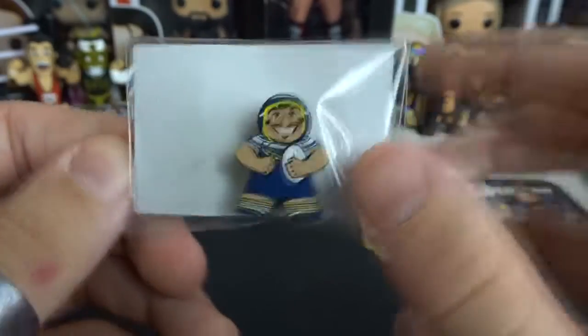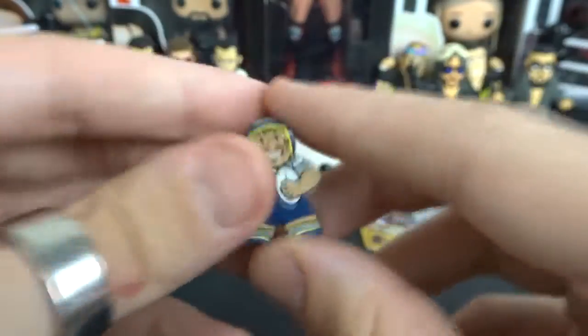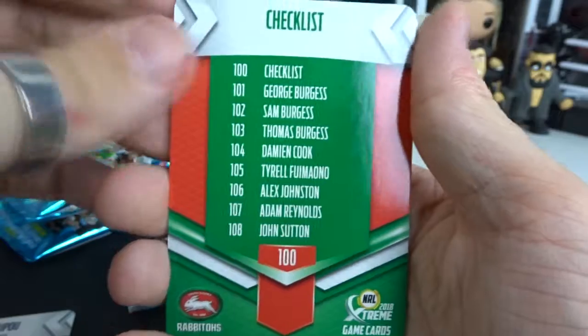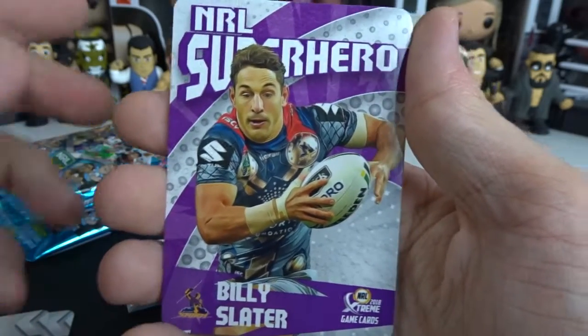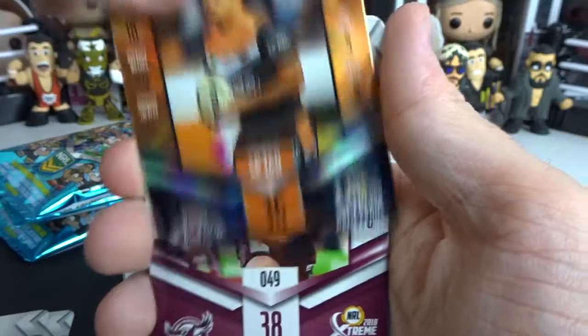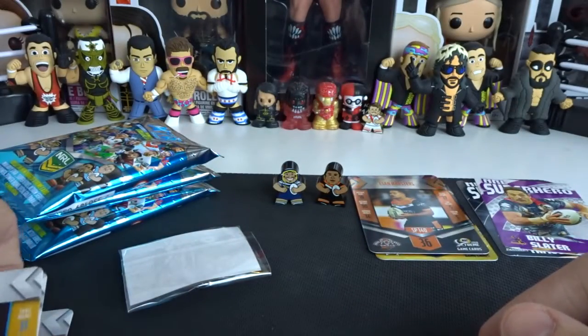Jonathan Thurston again — I'm pretty sure that's a double. I know the Tigers are complete and the Panthers are complete. I've completed the Dragons in gold but not sure about normal. Daniel Chupu and a Rabbitohs checklist. Superhero of Billy Slater — I don't have this one, that's an awesome Thor-style jersey. Billy Slater superhero card, very sweet. Esten Masters from the Tigers as our silver parallel. Curtis Sirenen and Conrad Harrell from the Titans.